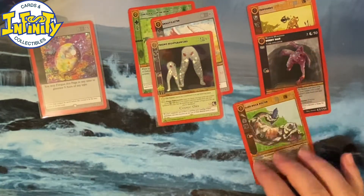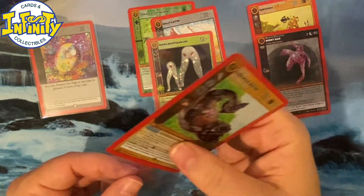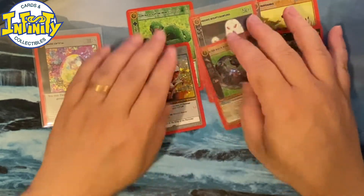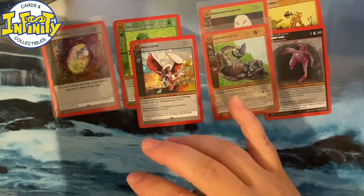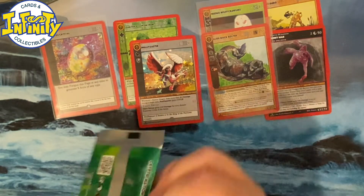It seems this box is more like what we should expect. Normally you have typically one or two boosters with a reverse holo and one booster with a full holo. Now we got four reverse holos and three holos. I know last box was a gold box — let's see what we get.